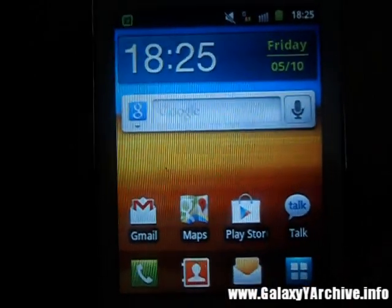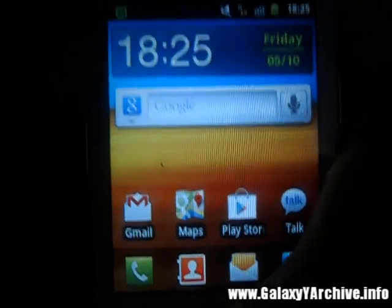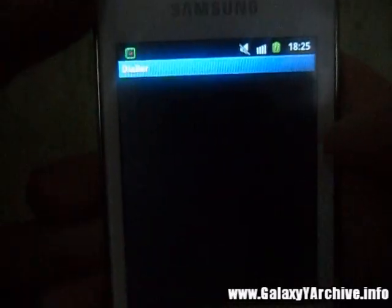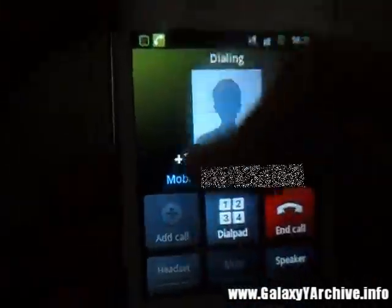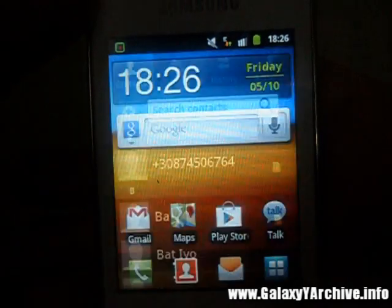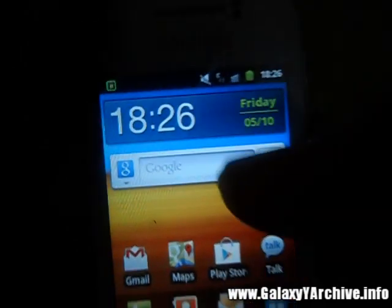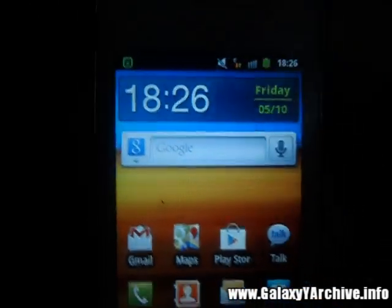But if you are like me, then it is the solution for you. I am just going to demonstrate that what I said is true — notice the icon at the top. I am going to call a number now. As you can see it disappeared, and it disconnected as well, which is bad. Now once I end the call, it will appear back — as you can see. So this is the only downside to this fix. I hope this was somewhat a solution for you. Please leave a comment if you have anything to say about this. Thank you for watching, goodbye.